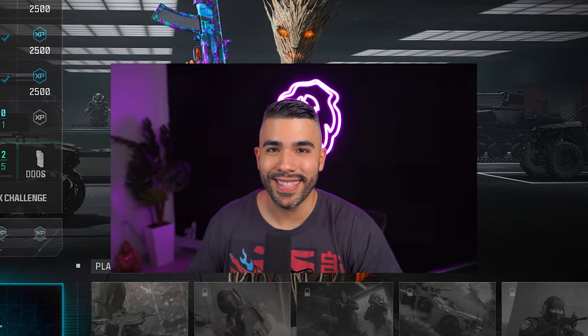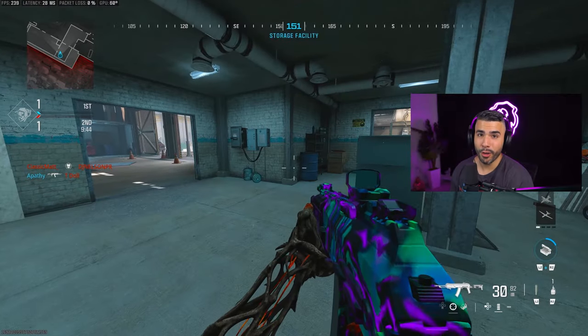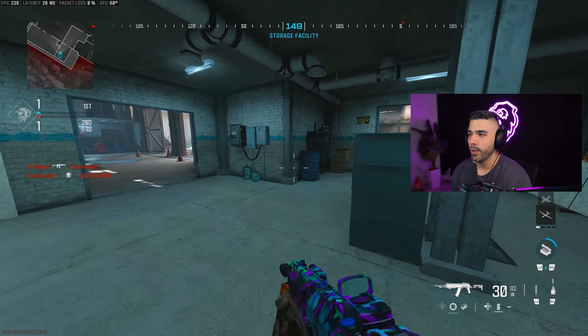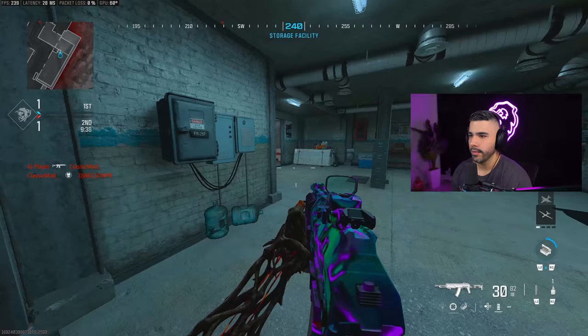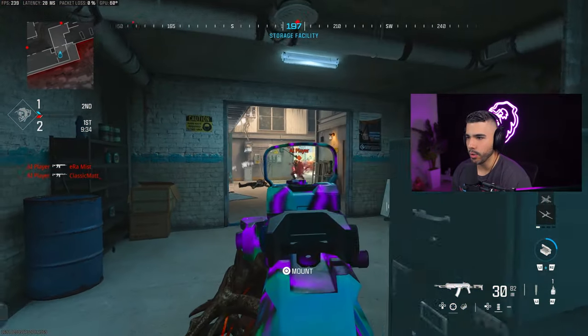Today I will teach you how to slide cancel, and I have three pro tips you're going to want to stay for. Here are the three steps to slide canceling: one, slide; two, jump; and three, of course, aim in and shoot.